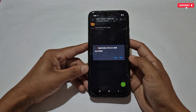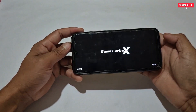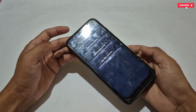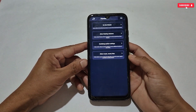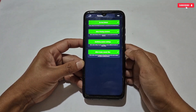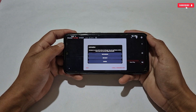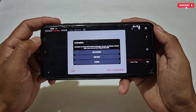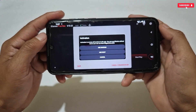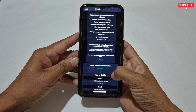After installing, open the app. Here we need to allow some important permissions to run this game turbo without any problems. This game turbo also needs Shizuku permission to use all the features. You can use it without Shizuku, but not all features will be available, so I highly recommend allowing Shizuku permission if your phone supports it.